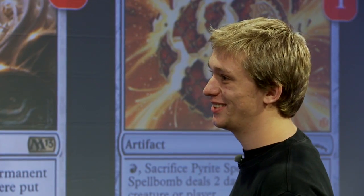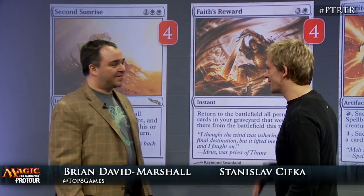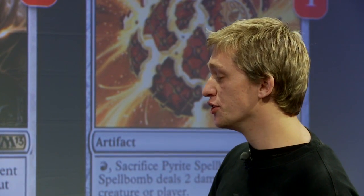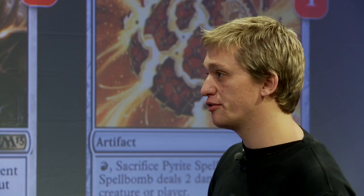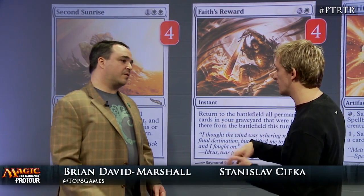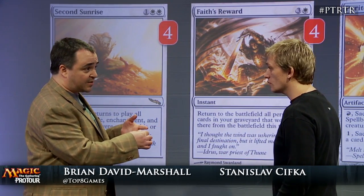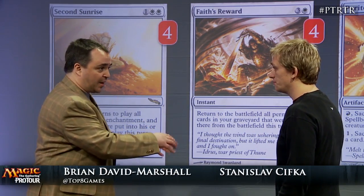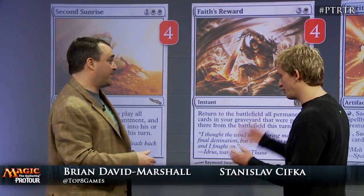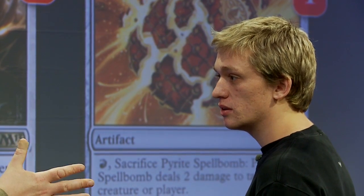Actually I did it once on turn two — it's very unusual, maybe once per hundred games. I played Chromatic Star on turn one off Ghost Quarter, then on turn two I fetched a land and destroyed my land with Ghost Quarter, getting two lands, then reshaping the Chromatic Star for Lotus Bloom. Getting it back with Second Sunrise means the lands came back as well, so I had six mana and cast more artifacts. So Ghost Quartering your own land to find a fetch land — the fetch land and the Ghost Quartered land all come back into play, and you went from zero lands to four lands in one turn.